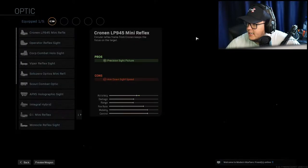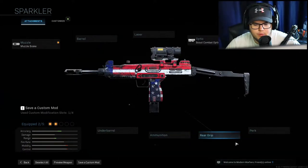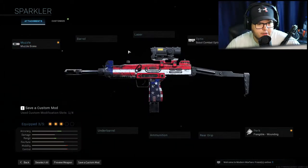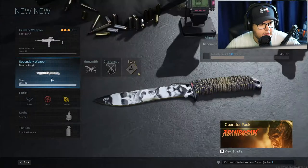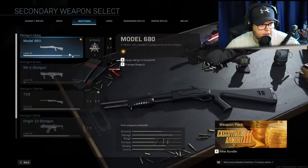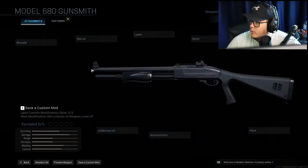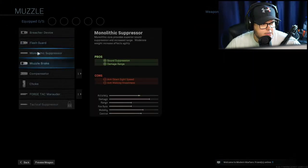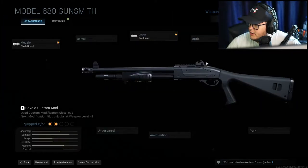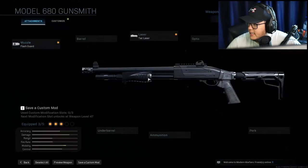So we have Muzzle Break. We need the Scout Combat Optic. We need Frangible Wounding. And that's it for the Uzi. Okay, and then we need Overkill. Scavenger, Tune-Up, and then our Shotgun - we already have the Model 680 with Flash Guard. Tack Laser - we'll take the Tack Laser. Also the Forge Tack Ultralight. And then Slug Rounds.